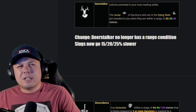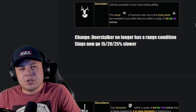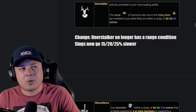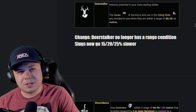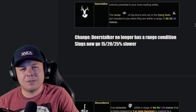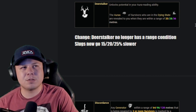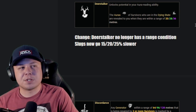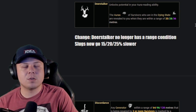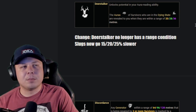Deerstalker: I don't think it needs a range requirement. Currently you can see slugs within 36 meters — I want to make it so you can see slugs across the entire map and it would still be balanced, because if you're running Deerstalker you're not running other really good perks. I also want slugs to move 25% slower when you have Deerstalker, so it's easier to track your slugs, keep them in the same place, and play around them.